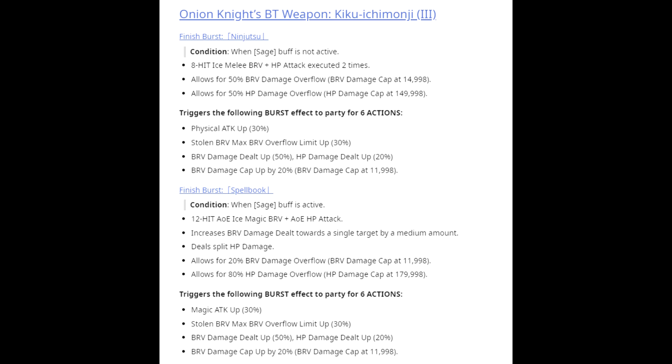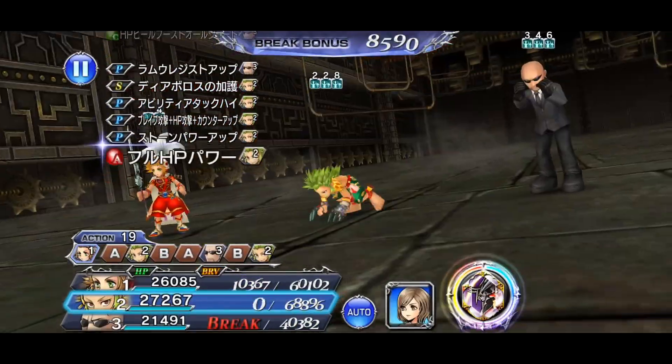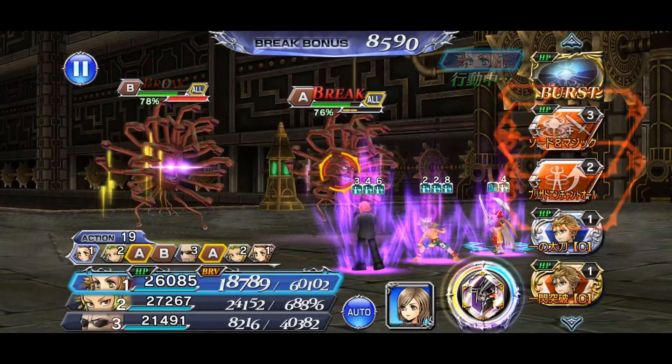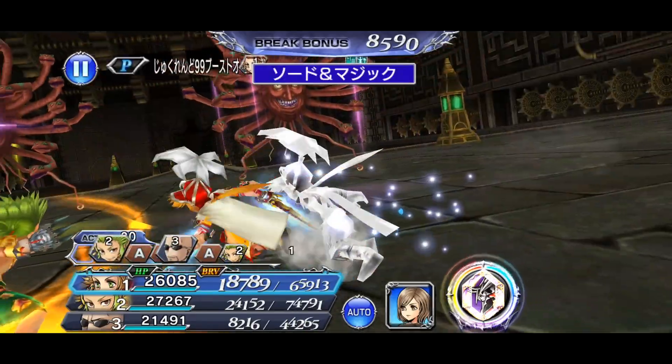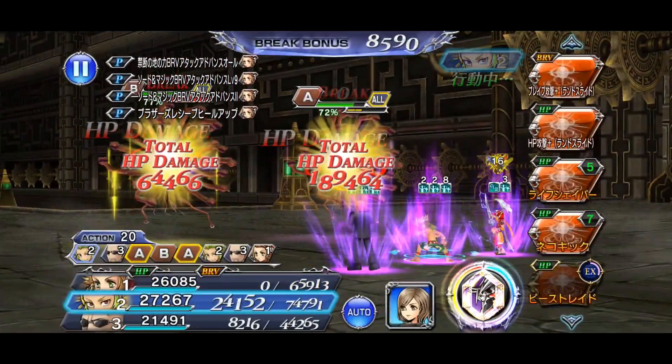Now let's look at some gameplay so you have a better understanding of his LD and BT weapons, including both double BT attacks. In this first part of the gameplay, you will see Onion Knight's LD weapon in action. Once Onion Knight does his move, you have the option to choose which ally goes next — in this gameplay I went with Gao. After he does his ability, you'll notice that both Gao and Rude have their free ability use because of Onion Knight's LD ability.